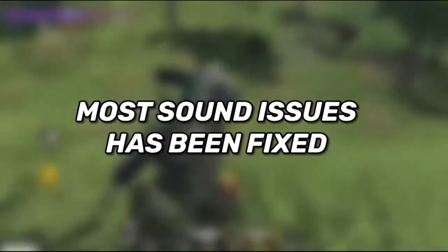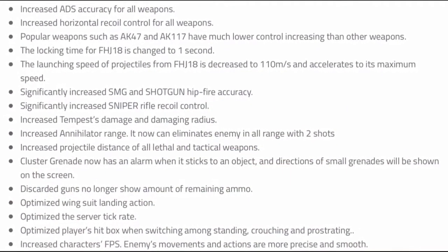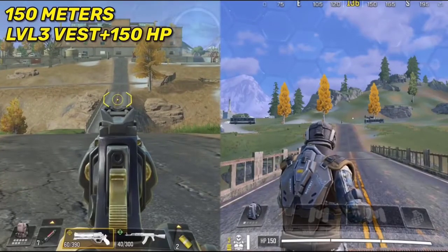They also fixed most sound issues, making it easier to locate enemies. Regarding the buffs this season, they are game changers. The most important is the annihilator buff — you can now knock enemies with just 2 shots at any distance, even with a level 3 vest and 150 HP.